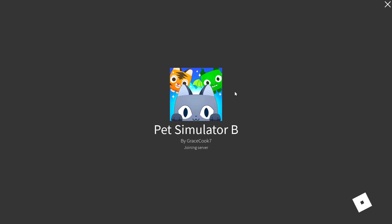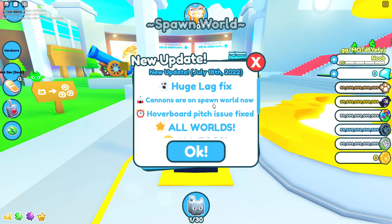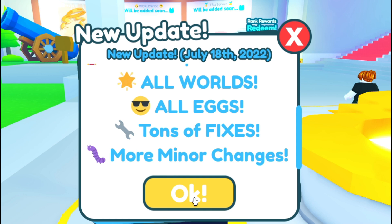I wonder what Preston's going to do about this now. Knowing Preston, he'll probably try to sue him or ban him from Roblox. But hey, at least we'll have some time to be happy in Pet Simulator B, right? Huge lag fix, cannons are on Spawn World now, hoverboard issues fixed, all worlds, all eggs, tons of fixes.